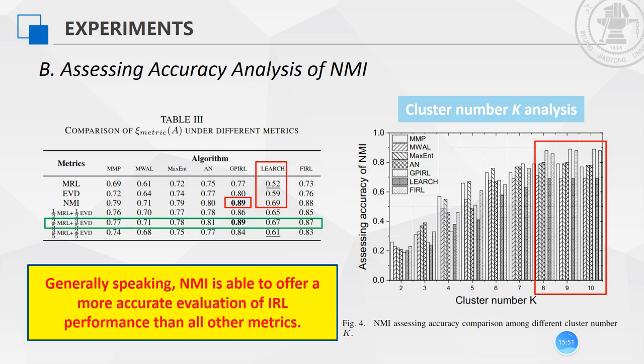Then are the experimental results of this paper. The first is the assessing accuracy analysis of NMI. The assessing accuracy of different metrics is summarized in Table 3. Taking MRL, EVD, NMI, and WS into consideration, NMI is able to offer a more accurate evaluation of IRL performance than all other metrics. The performance on different cluster numbers is shown in Figure 4. It can be seen that a bigger K achieves higher assessing accuracy, indicating finer granularity of reward clustering, and that NMI performs better on assessing IRL performance. When the cluster number is bigger than 8, NMI can achieve the optimal assessing accuracy.